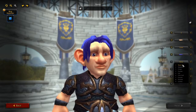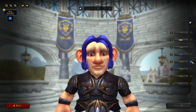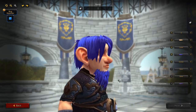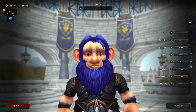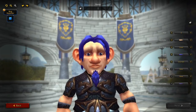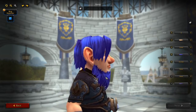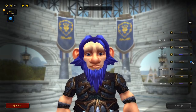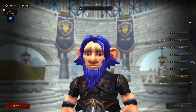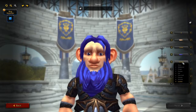Beards — we have nine beards starting with none. We go to sideburns, a little goatee on the front, got some little chops, a big old goatee, full beard on this little guy, a little chin puff, a big full beardy in there, and one that's sticking out in a couple different ways. Little curly beard there.